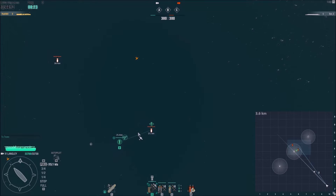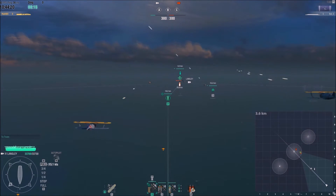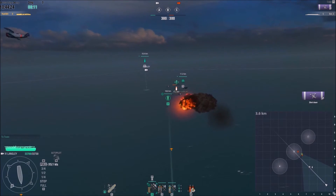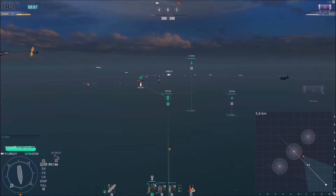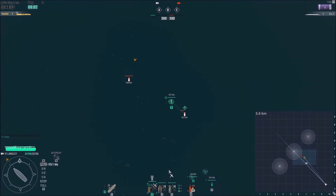Here you'll see me engaging his bombers with my fighters. The Langley fighters are really strong against Japanese planes — they have squads of four while I have squads of six, and my fighters are stronger. An important basic tactic: instead of destroying an entire group, I'm thinning out the numbers by halving that group and switching my fighters to halve the next group.